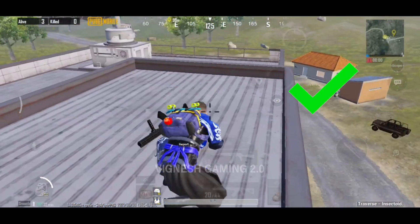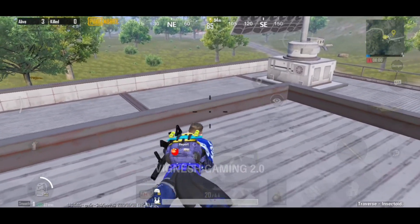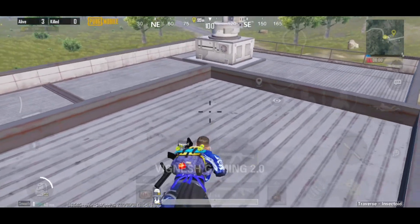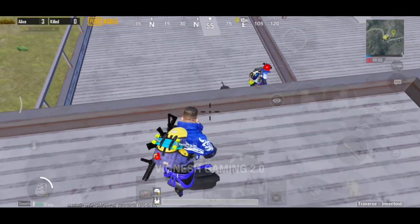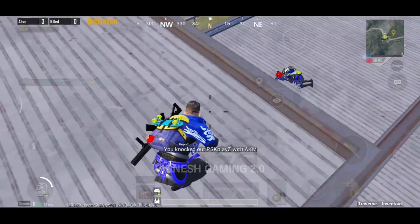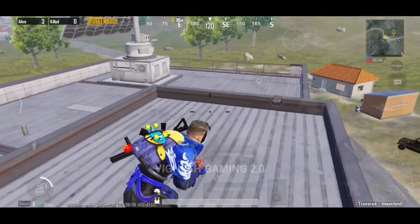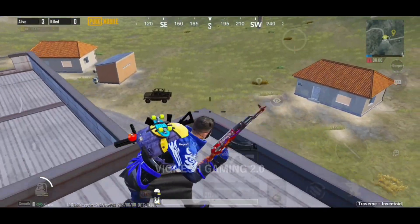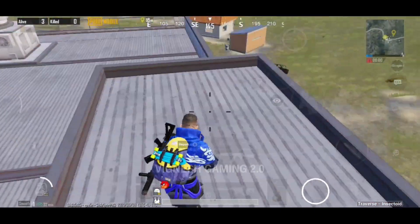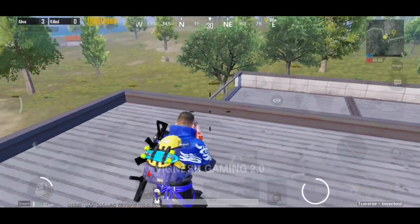Now you will go to the top of the rooftop. This is the top of the wall — you will get to hide at the top. This is a great hiding place. Suppose you want to hide on the rooftop — the enemy doesn't know you are there, so you can kill them easily. Try this trick, and now we will shift to our next trick.